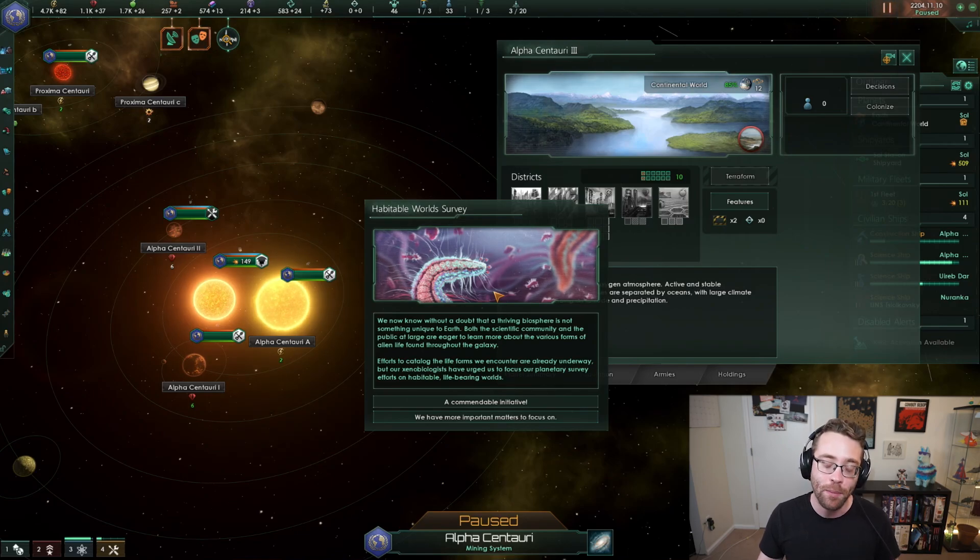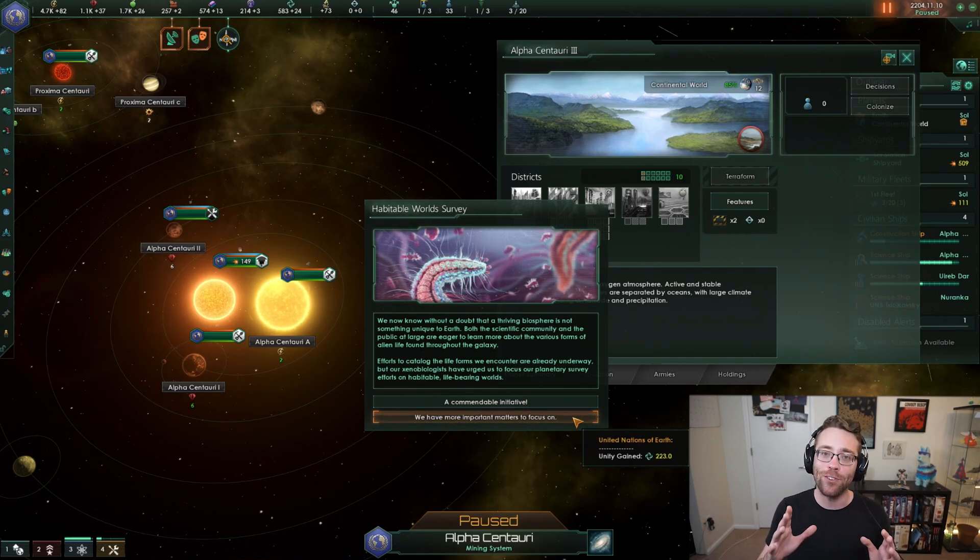Before we let that happen, we've got a new pop-up. And some of these pop-ups you can't dismiss - you have to make a decision right now that's going to change the course of your empire for good. And this one is the Habitable World Survey. We know that we can live on planets out there in space, but should we pursue that? Maybe you don't quite care about finding new planets and about finding new places to live. Maybe you're doing a challenge run in Stellaris where you want to live on one planet and one planet only.